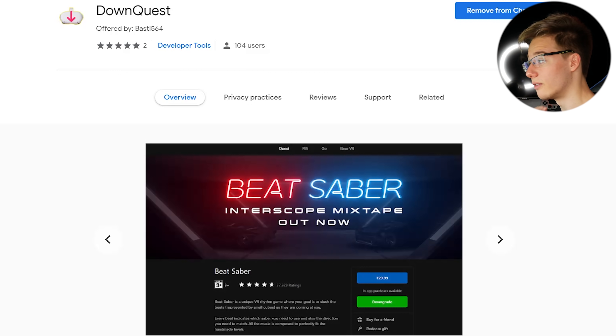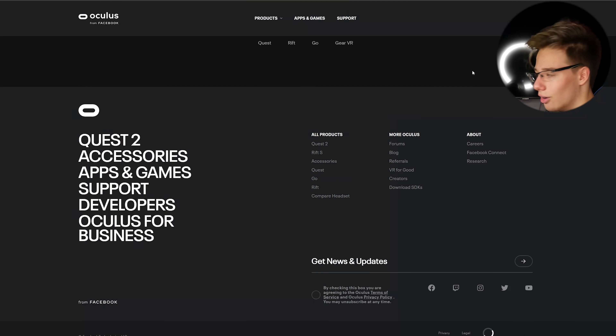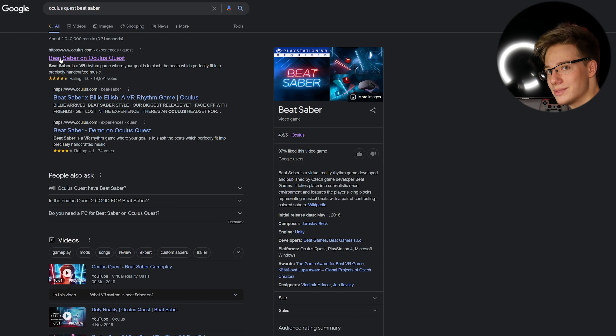Switching over to our PC, what I've actually been recommended by my Discord and found works incredibly well is this Chrome plugin by Basti. So in case you want to download this plugin for yourself, it's actually incredible. As you can see right now, I'm not signed into Oculus, which means the website will not show me the downgrade button. So let me sign in. Now that I'm signed in, I should be able to launch the Beat Saber page on the Oculus store and you'll see a nice little downgrade button just show up.